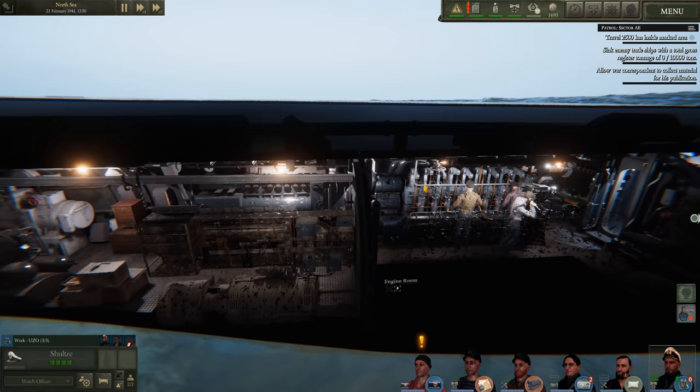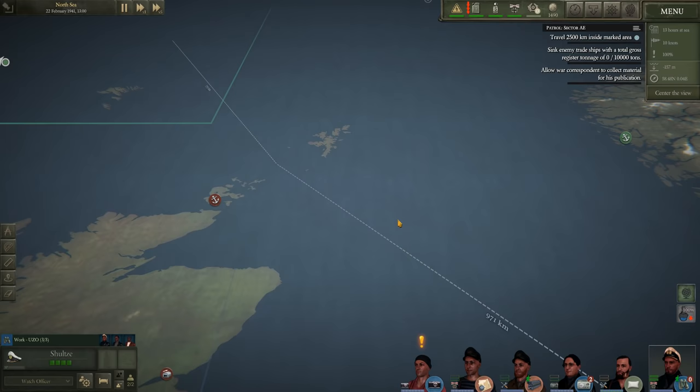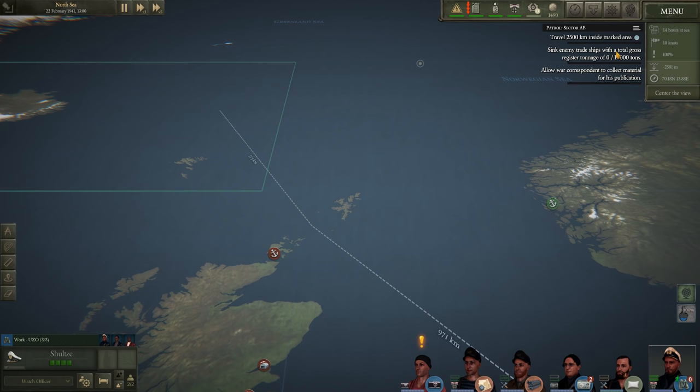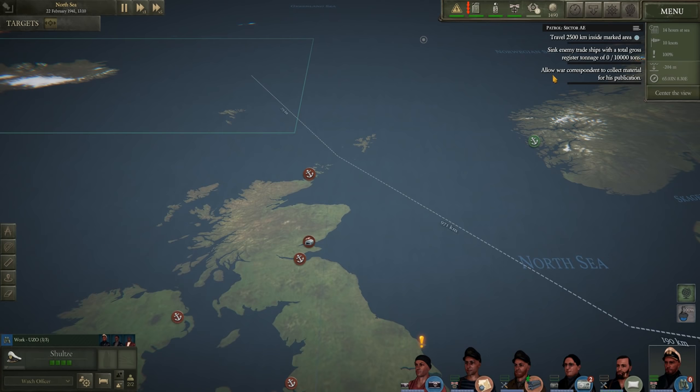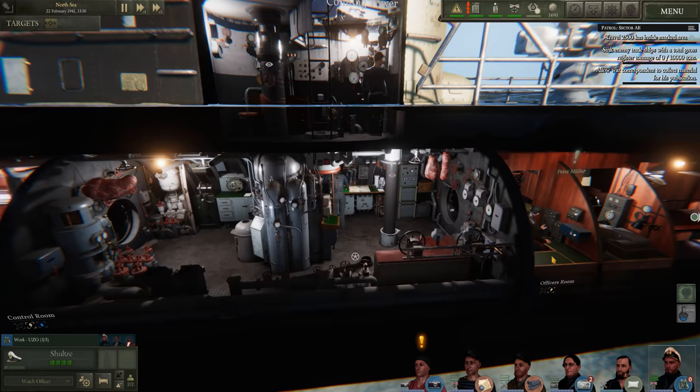We are setting sail in U-552. We just departed Wilhelmshaven and we're currently transiting the North Sea and heading into grid 8E. Our secondary objective is to sink 10,000 tons of merchant shipping. We also have a war correspondent on board who is asking questions for his publication - it's kind of like a Das Boot type of thing.